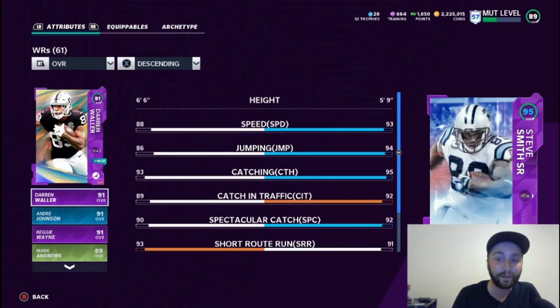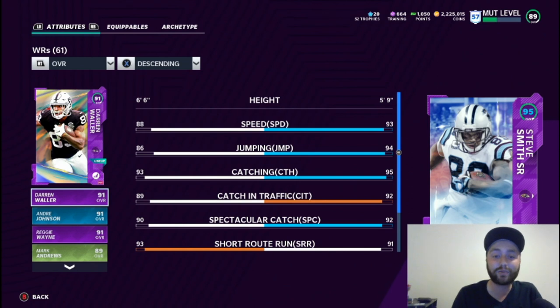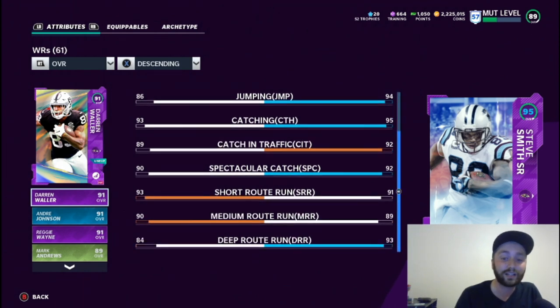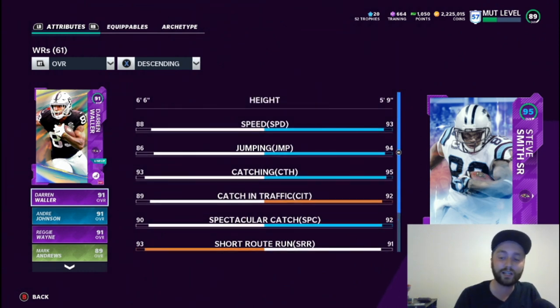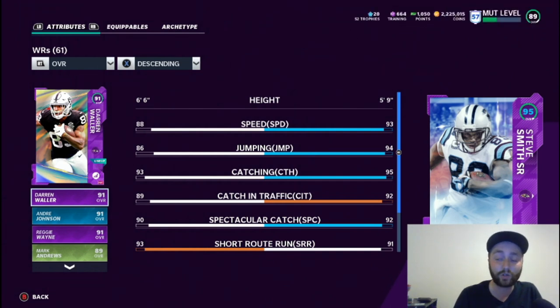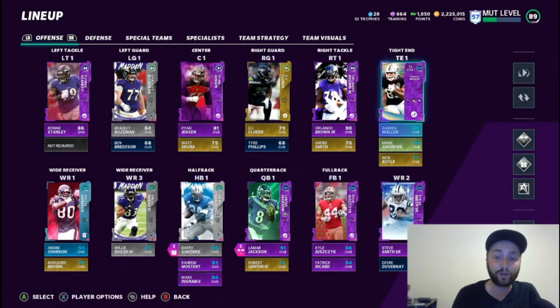Last but not least, second Steve Smith — the boy — and this dude balls out: 93 speed, 94 acceleration, 95 catching, 92 catching in traffic, 92 spectacular catch — everything's in the 90s except medium route running. He actually gets 94 speed on my main team because we've got Sprinter up to the second or third tier, whichever one gets you to the speed boost. Card balls out.